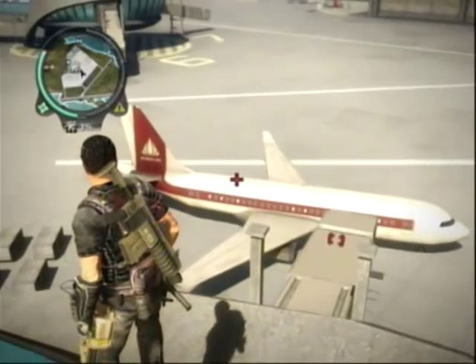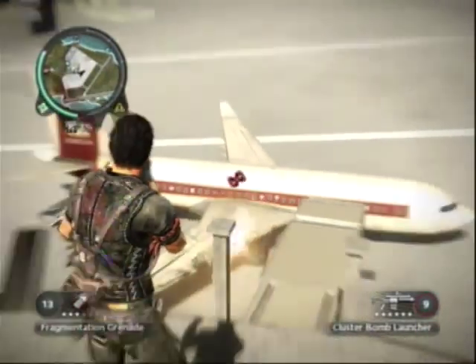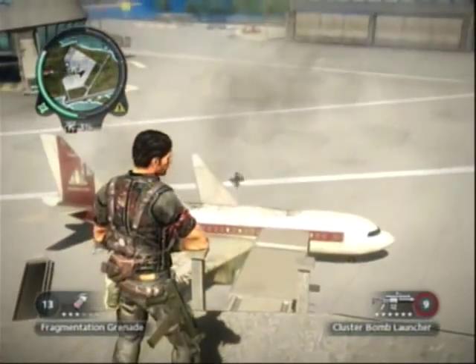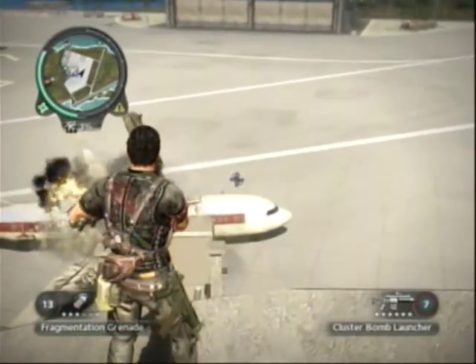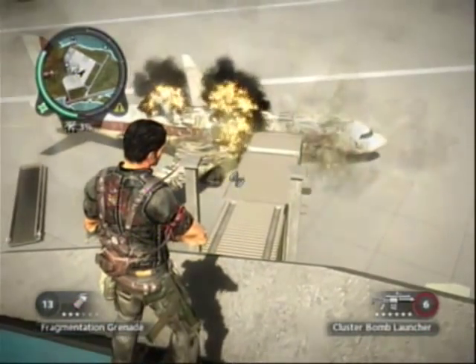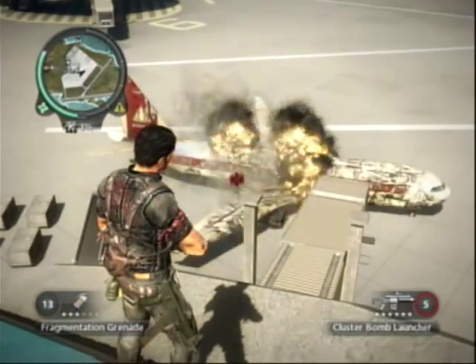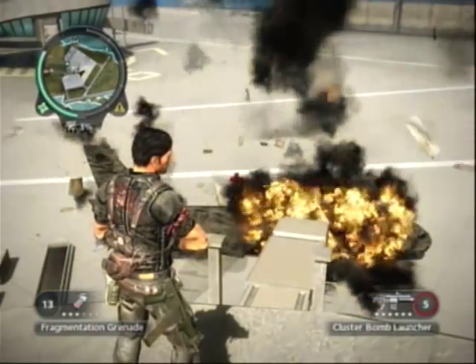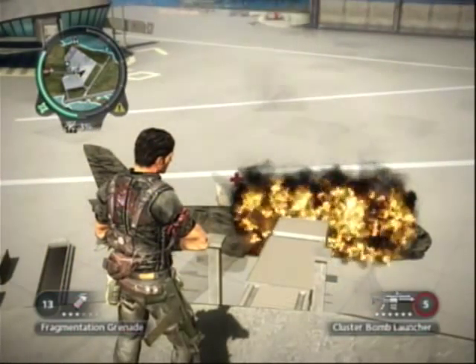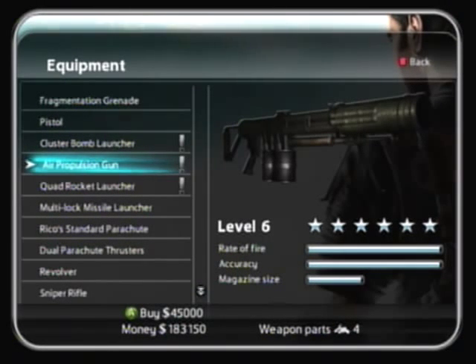The first weapon is the Cluster Bomb Launcher, which is basically a grenade launcher. It shoots out grenades that fly around sporadically — there's no pattern. You don't actually see the grenades fly off from the start. It's actually pretty good and does a fair bit of damage. It's like an attachment to the bottom of the assault rifle.